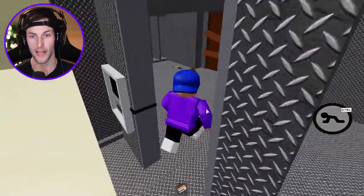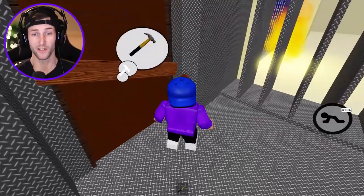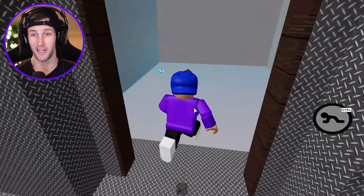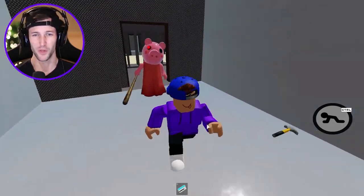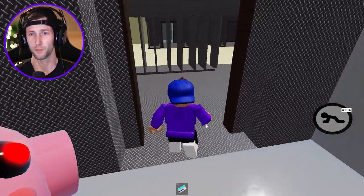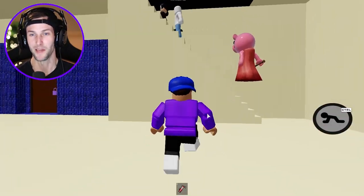Somebody had the hammer the whole time! Don't stab me — we're gonna escape! Come on, I'll let you free! Blue key card — did we already do that? I don't remember, but we got the blue key card apparently. Come on, Piggy, you can do it. You have to kill him. You have to get him, Piggy. Please, get him!